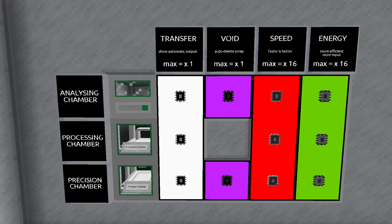Transfer allows the chamber to do automatic output. Machines like the precision chamber and processing chamber accept input automatically, but they don't output automatically until you put a transfer upgrade in them. Remember you have to whack your designated output facing with the PA wrench until it turns red. In the analyzing chamber, the transfer upgrade will allow you to automatically output whatever comes out of the chip after you analyze it, but you still need to pull the chip out manually — so it's not that useful in an analyzing chamber. The void upgrade is very important: in a precision chamber it will automatically delete scraps, so you don't need an extra setup for the small stone. In an analyzing chamber it eliminates all the riffraff that you'd be extracting from chips.